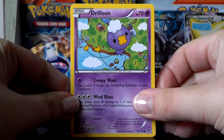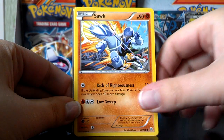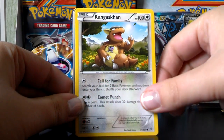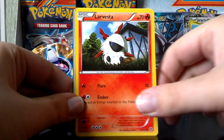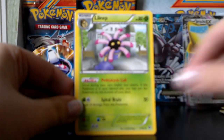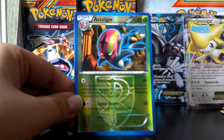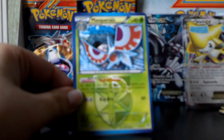Here's Drifloon, Tynamo, Sawk, Kangaskhan, Larvesta, Ursaring, Lilip, Duosion. A Reverse Accelgor, which is a rare. And a Masquerain — very cool.